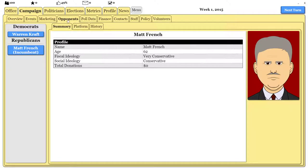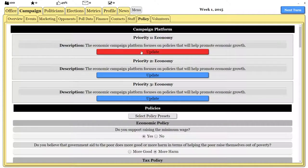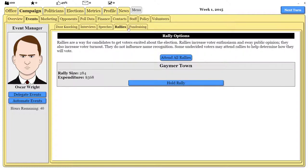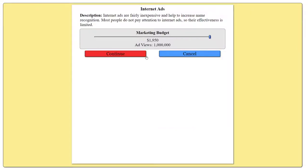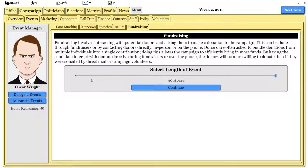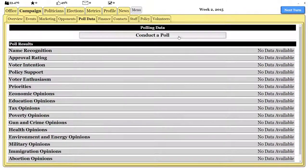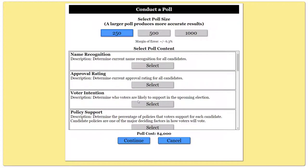The next thing we're going to do is make some money, because we need to do a poll to see what people actually want. They might have the economy as their top priority. You basically want to match your issues to what everyone wants. Let's do a bit of fundraising here. We got $2,000 — we can use that to do some internet ads to raise our name recognition, and from that we'll start to get donors. Then we can do a poll to see voter priorities and voter intention.